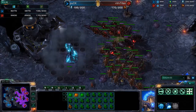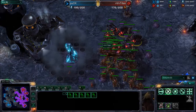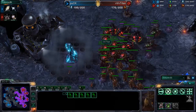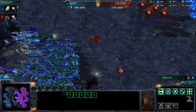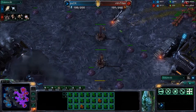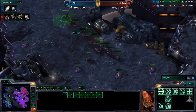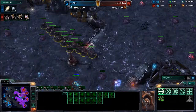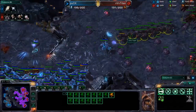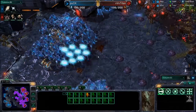A lot of different tech coming from Titan — Banelings, Hydras, an Infestation Pit, and the Energy upgrade. Now going for that Hive, and I feel like he's going to try to get Brood Lords. But he's going to be too late — Puck at 199 compared to Titan's 190. Puck could very easily win with this push; he hasn't taken very much damage the entire game, and now all of his macroing and defending against those drops is going to pay off in a big, strong push.